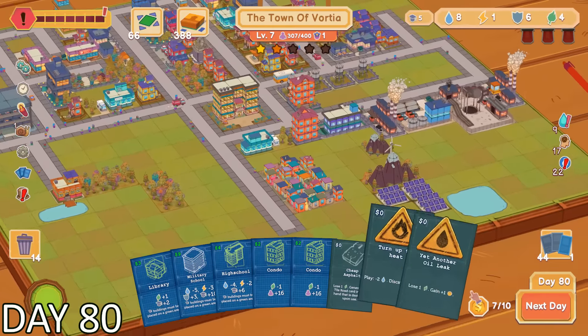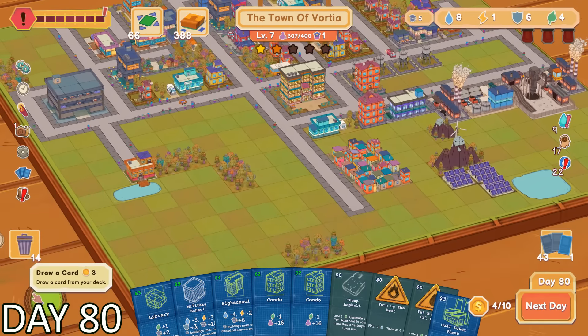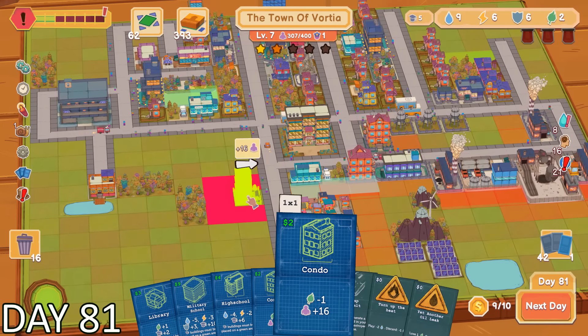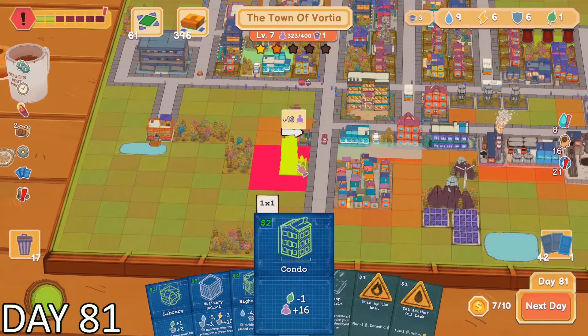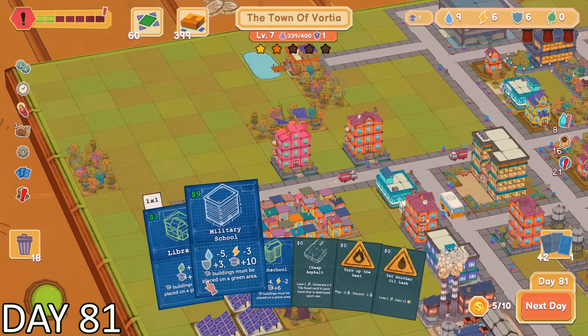I honestly just needed to slow down and make sure that what I was doing was what I actually wanted to do. After that whole situation, I started to look for an area to place down some of my condos. Each one of these buildings makes me lose one environmental resource. This isn't ideal as I had just wasted one, but I wanted to make sure that my population was growing quickly.